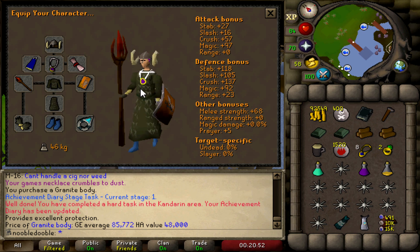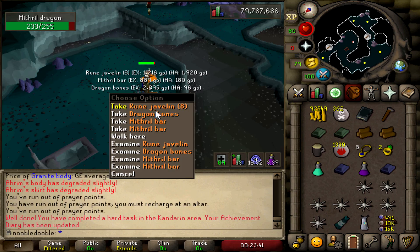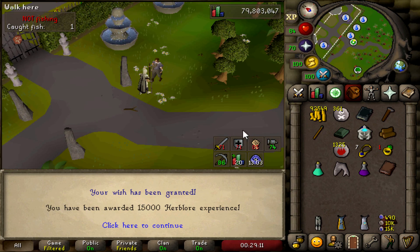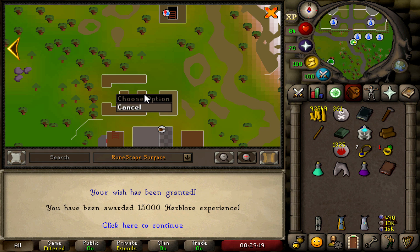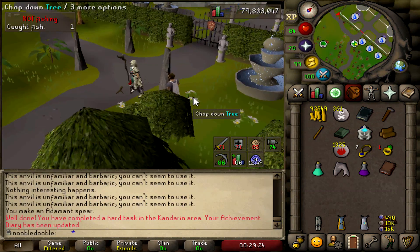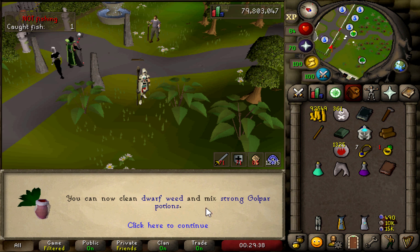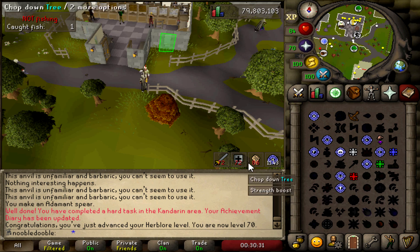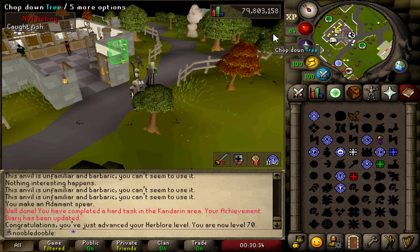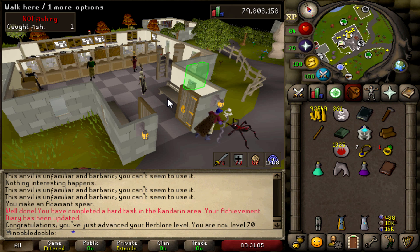Next up, the Kandarin hards - that requires a mithril dragon kill. I'm definitely over-geared especially with the arums, should be a pushover. Hell yeah! There's a lot you get from this diary but I'll mention the two that matter most. First, the Catherby patch gets an additional 5% more yield for herbs, putting it up to 10% more - really helpful. And I get an additional Camelot teleport to Seers' now instead of the castle gates, really close to the bank.